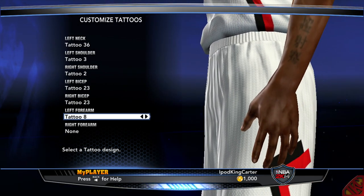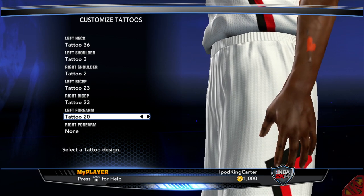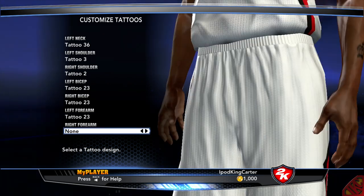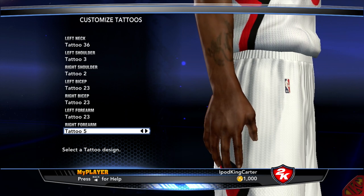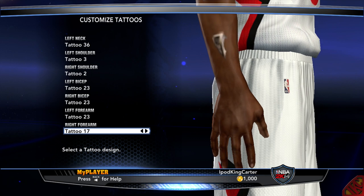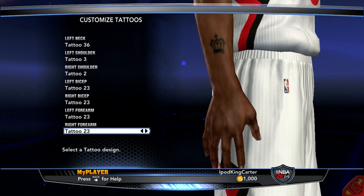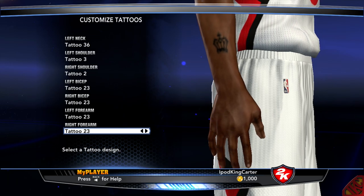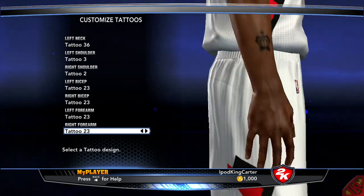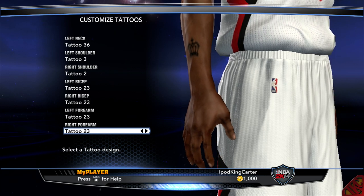I don't know what's in store for next gen, but I'm praying that they give us some tattoos — I need some sleeves out here, you're killing me. Come on, come on, with the last tattoo. iPod King Carter is in the building. And you want to know what's crazy — peep the colors, right? Want to remind you of the Trailblazers. I'm just saying.